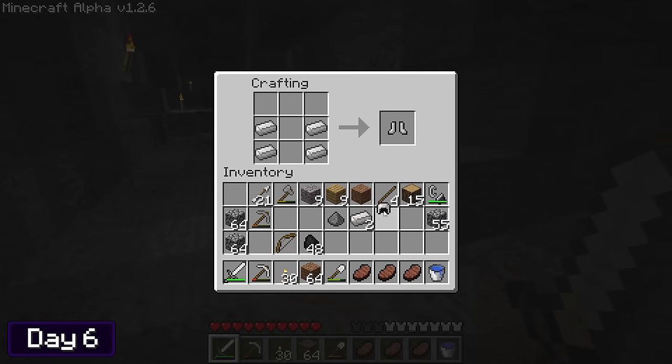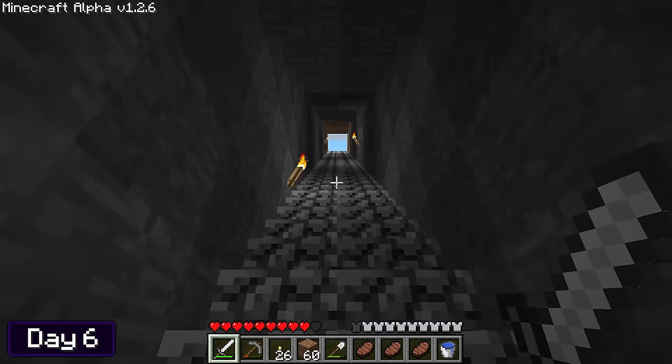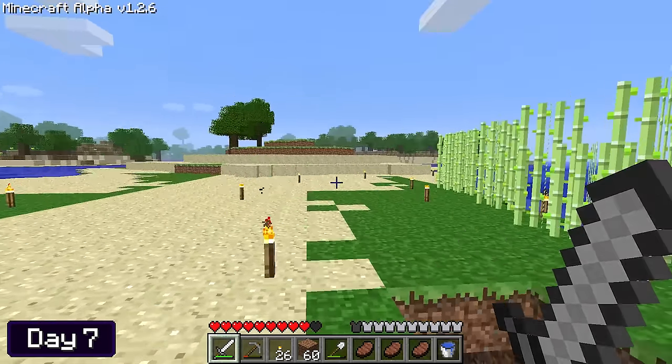After smelting the iron, I made myself a full set of iron armor minus the chest plate, since I already had one. I got the last of the coal in this cave and headed back up to the surface — boom, it's now day seven.